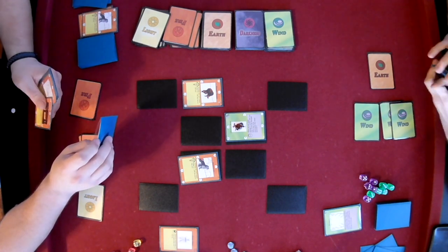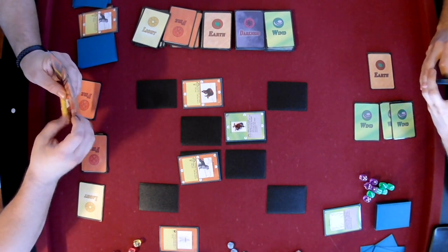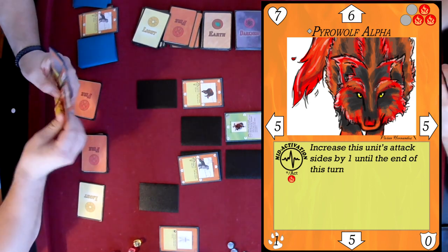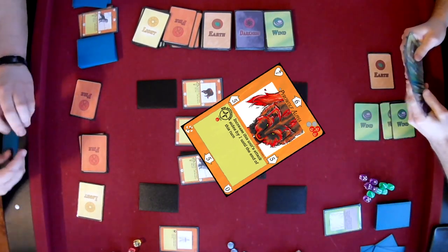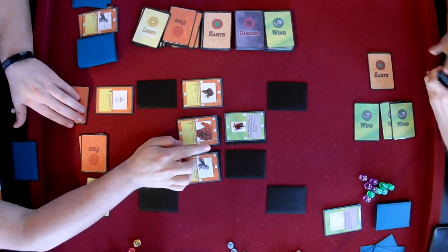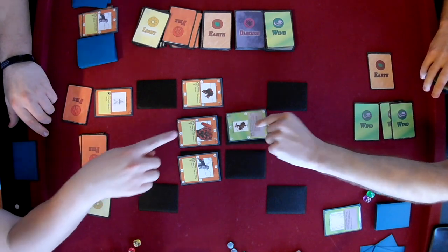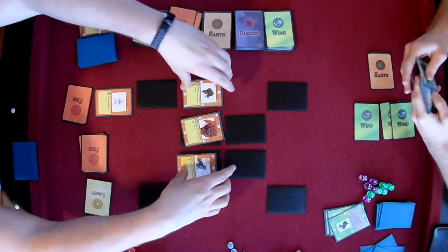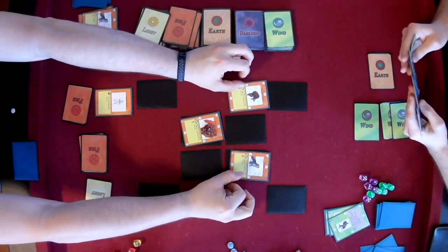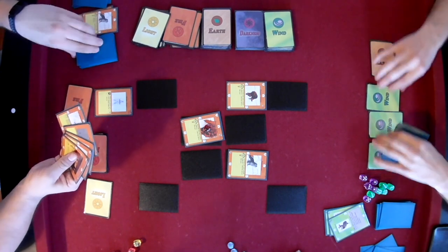Looks like he has another wolf in hand — it's the alpha too. He's doing some math. He has to remember that all of his units are buffed by the fire banner. That looks like that'll be the deciding factor on this battle. Clears it out. And here come the wolves. That'll end his turn — pretty solid turn.